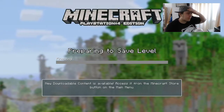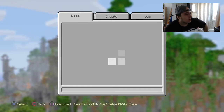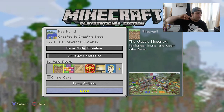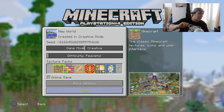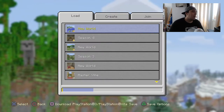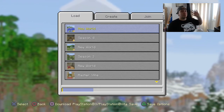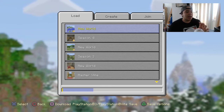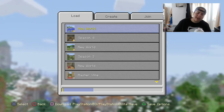We'll get you the code now — and if you don't want to use this code you can find it in a second. There's the seed code for you right there — dash 8182452029855754186. That is the seed code there for you, and if you guys do want to use it you're more than welcome. If you do find anything crazy on the world, make sure you leave it in the comments down below — all the coordinates for it, like a stronghold, mineshaft, anything good, even diamonds. Thank you very much for watching — I'll see you next week in the next seed showcase. Have a great week, bye bye.